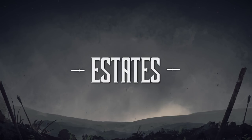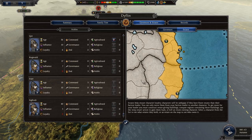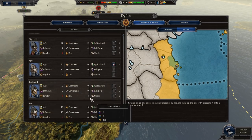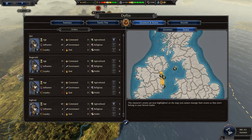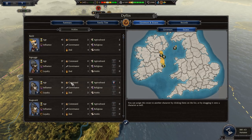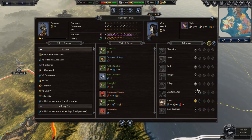First up, estates. We're adding in multiple types of estates with different bonuses and penalties. We're also adding more traits to characters which will make them desire certain types of estates or want to have more estates than the king or a lower level character. This is to create more variety in how to approach characters and estates.